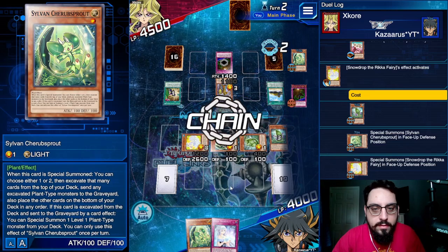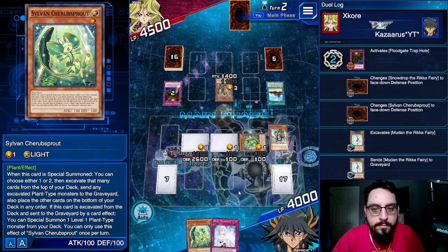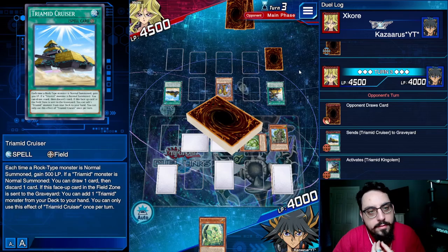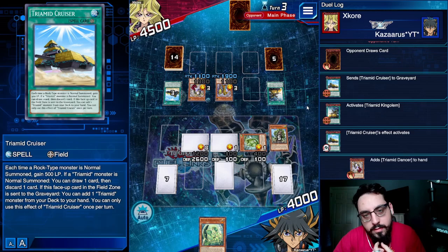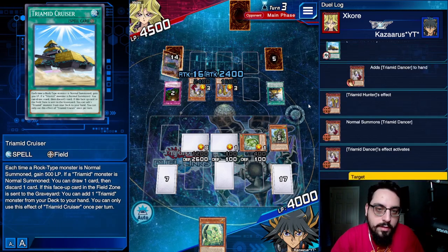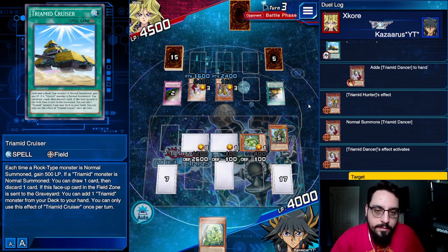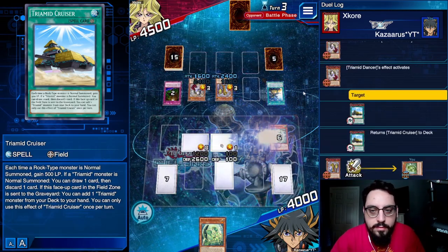That's unfortunate. Okay, pass. Activating King Golem — dancer, shuffleback, Cruiser. Get a big attack boost. He still can't clear my Snowdrop, so that's cool. Hopefully he tries to clear Snowdrop because he doesn't realize what the defense is, but he can just easily check. Probably just going to clear both my level 1s, which is honestly fine because I can bring back Mudan. Oh, okay, never mind — he's just done.